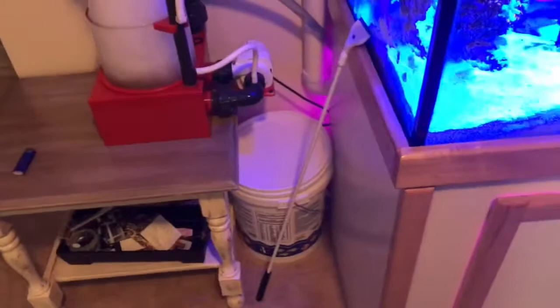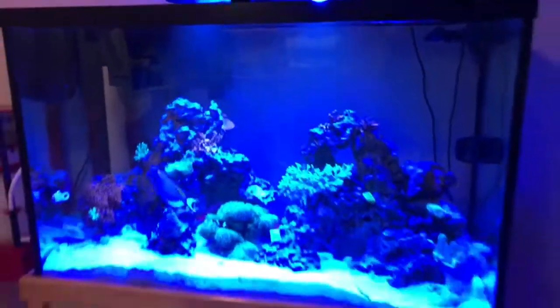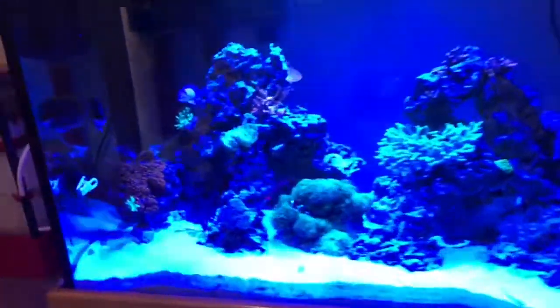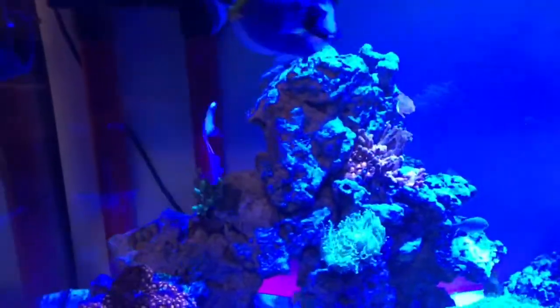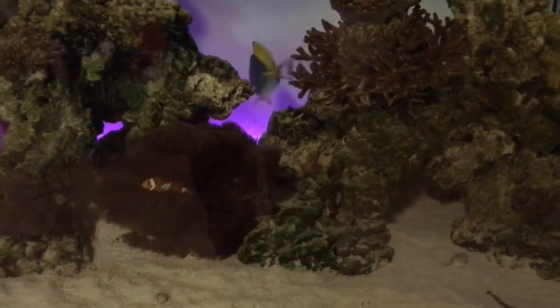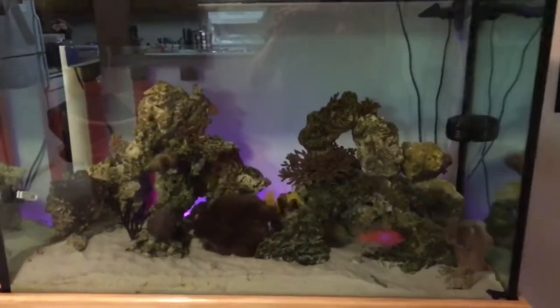The auto top-off bucket is right there — I've just been adding water to it. I'll come back with another video where it's more of the daylight color cycle so you can see the actual colors of the fish, because the squareback anthias is a gorgeous fish — completely gorgeous — but under the blue lights he just looks blue with a white square. Maybe I can turn the lights off to show you the difference. Even the powder blue looks more deep, but the corals you can't even see.